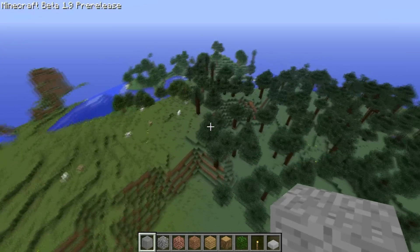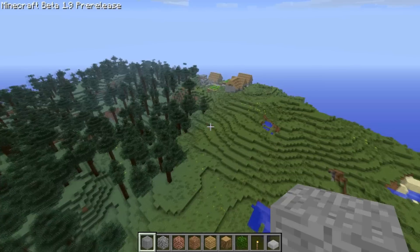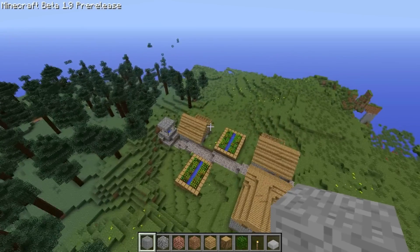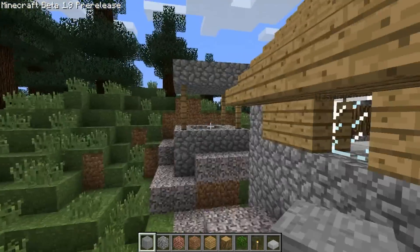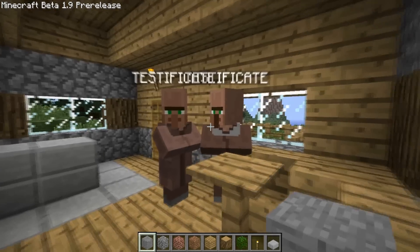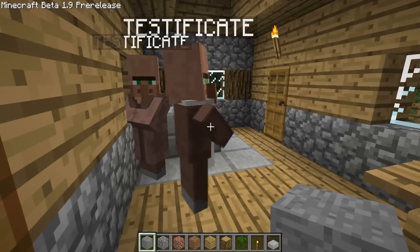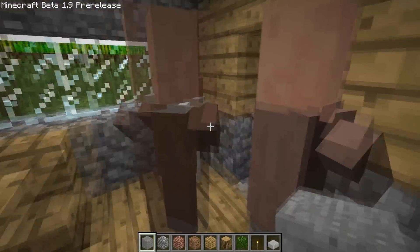I just wanted to make this quick video telling you how to do that, and I was also going to show you this while I have you — it's the new NPC Villages. As you can see, we've got the well, and then we've got these houses with Mr. and Mrs. Testificate. You've got the green eyes, the long nose. I guess they're supposed to be like monks or something. He's apparently the cook, because he's got the apron on.